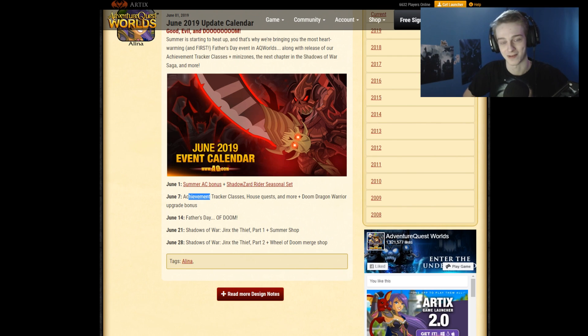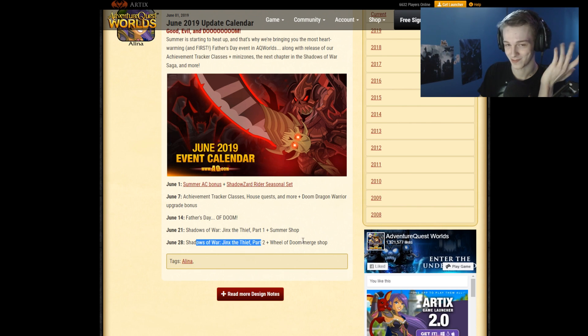That's all the news we got for this week — not a lot actually. I kind of stretched it out a little bit. Thanks for watching; we'll be back here next Thursday with hopefully some more. To end off this video, here's the June roadmap: Achievement Tracker, classes, house quests, and the Doom Dragon Warrior upgrade bonus will be tomorrow. On June 14th will be the Father's Day of Doom. The 21st will be Shadow of War — Jinx the Thief Part 1 plus the Summer Shop. Pretty excited for that. On the 28th will be Part 2 of that, plus the Wheel of Doom Rage Shop — so new stuff in the Wheel of Doom. That's the rest of June, your little road map.